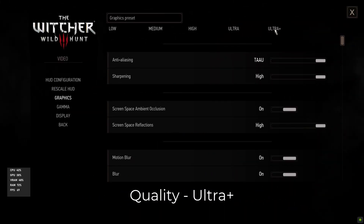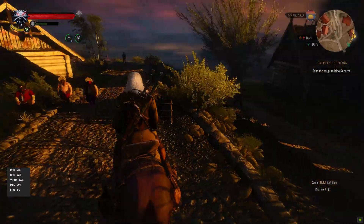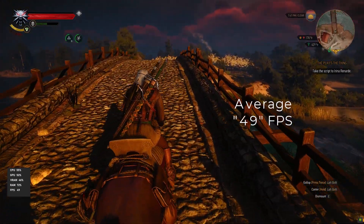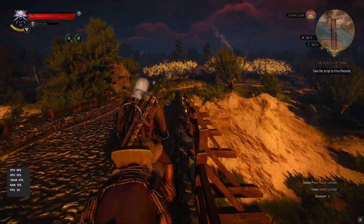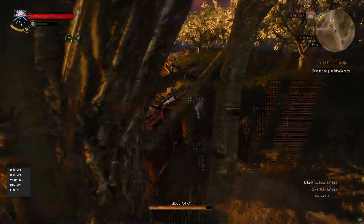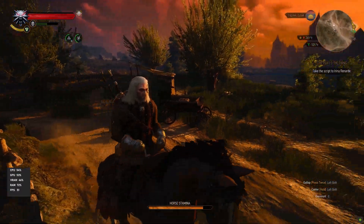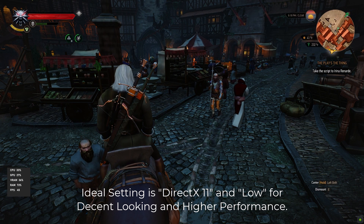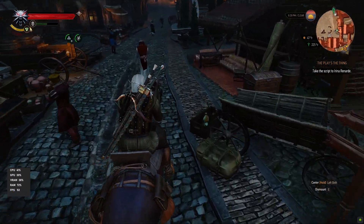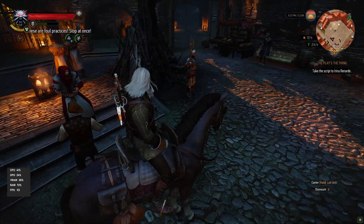Now it's time for the ultra plus setting. The details are extremely great — the environment actually looks more realistic. The frame rate we're getting is around 49-50 FPS. RAM is 72%, video RAM is 46%, GPU is 60%, and CPU is 60%. We might be getting slightly better FPS because fewer NPCs are around — going into the city would likely drop it to ultra-level performance. Overall it's playable, but I'd prefer the low preset for DirectX 11, since the details are decent and we get a lot more FPS.